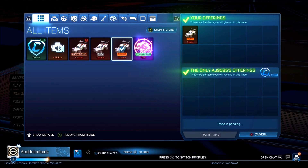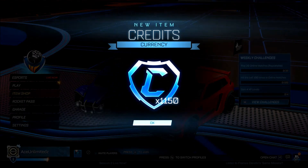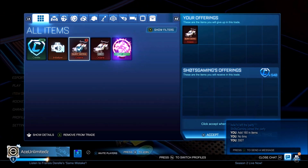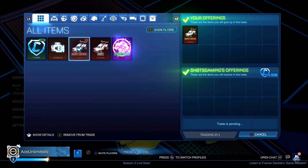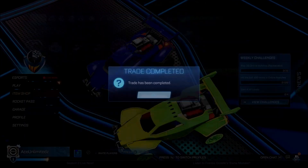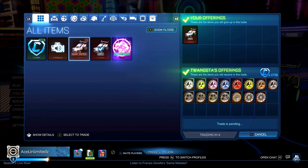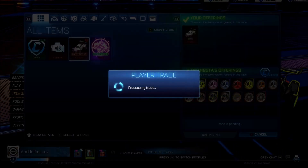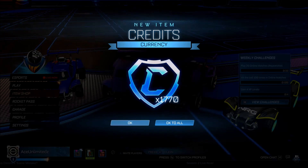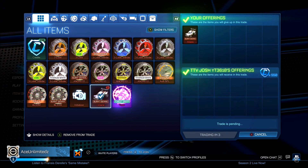We are getting 1150 credits for the Orange Octane. We are selling a Burnt Sienna Octane for 550 credits. In this trade we are selling the Gray Octane for 1770 credits plus a good amount of Rocket Pass items. We're selling another Burnt Sienna Octane for 550 credits.